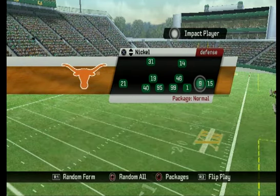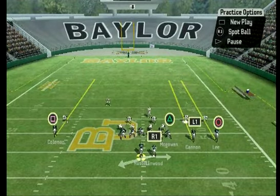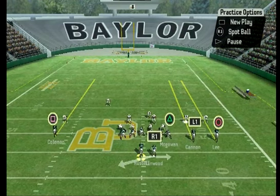We'll click QB Choice and go up against nickel, which is what you'll normally see from wide trips. We'll do random formation. When it comes to the play, it doesn't really matter where you're running from as far as which hash — it's effective all over the field. But for this, we'll start on the right hash; it gives us a little more room to work with since there's so much grass on the left side.